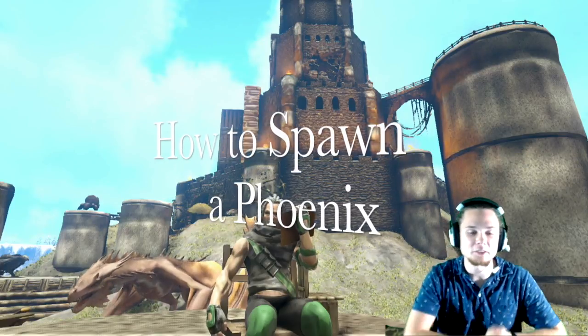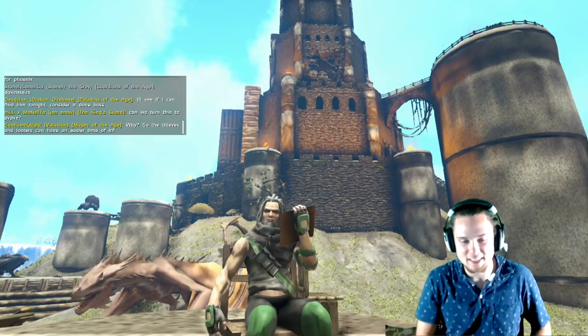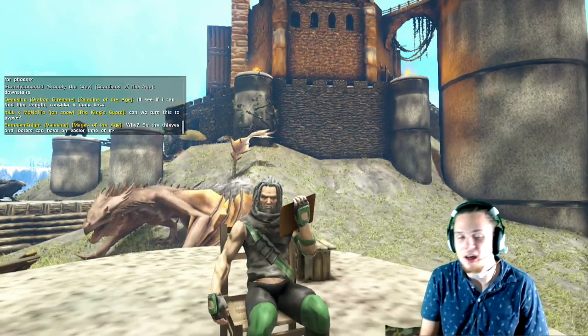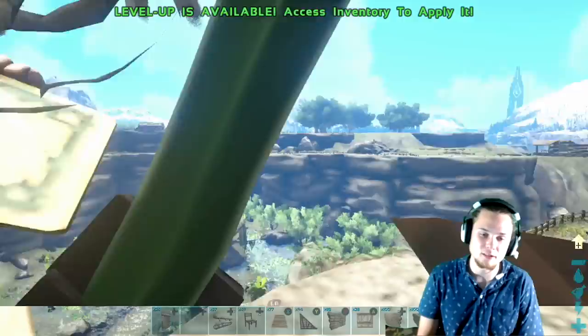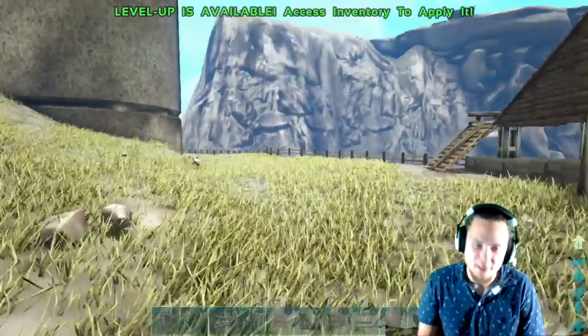this is a video on how to spawn in the Phoenix. The Phoenix is finally here — people have been asking for it, they've been asking for the otter, the lava gall, the ice wyvern. They're all here, they're all fixed, they're all working.